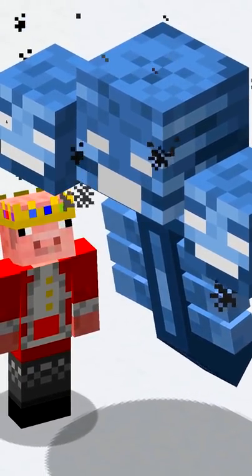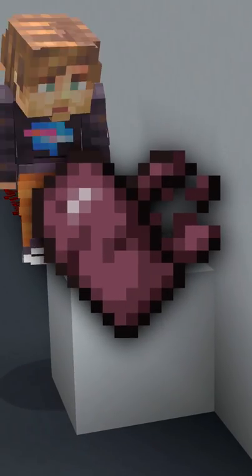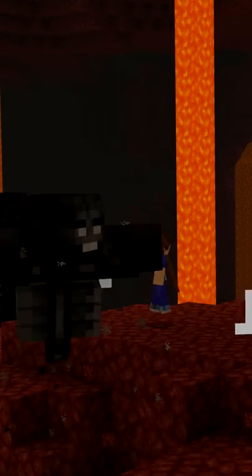Their projectiles don't look like their heads. They have a brighter health bar in Bedrock Edition. The Wither effect used to look like this. Wither skulls can be deflected in Bedrock Edition.